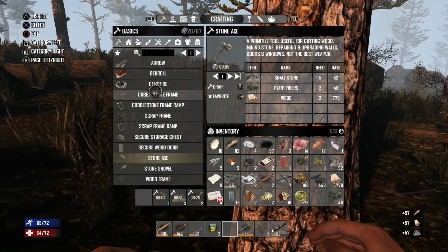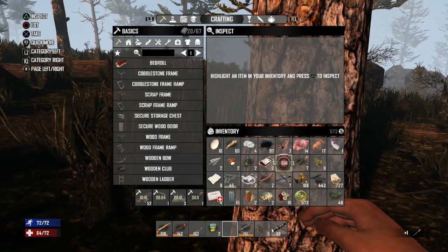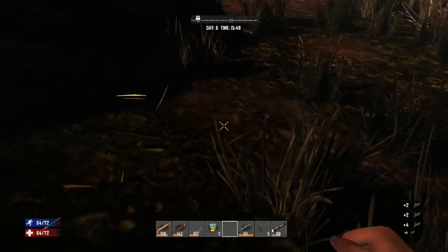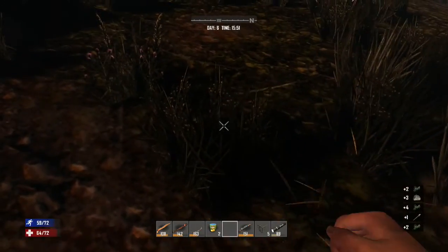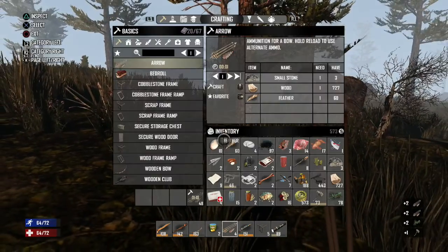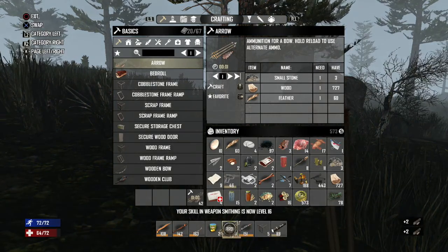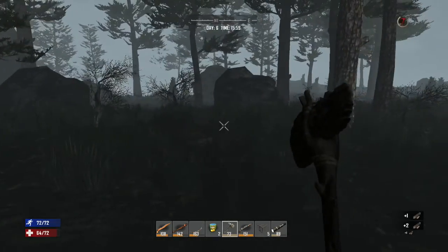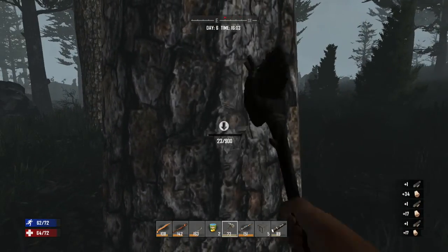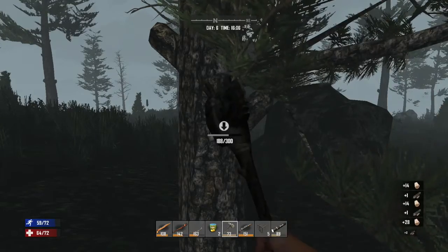Make a stone axe and then make a load of arrows. Can't believe we haven't got the stone axe over level 100 yet. I don't even know whether it's worth bothering with spikes - normally I used to go crazy with spikes on day 7 because they were cheap, but now they're very expensive so I don't know whether to bother.